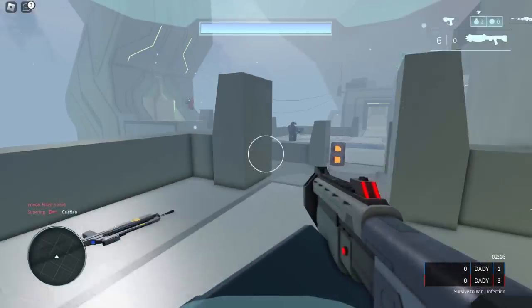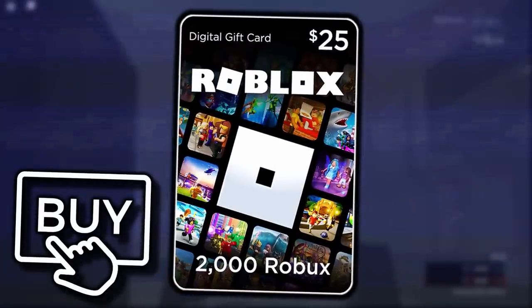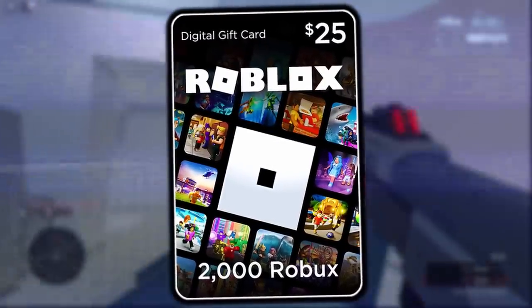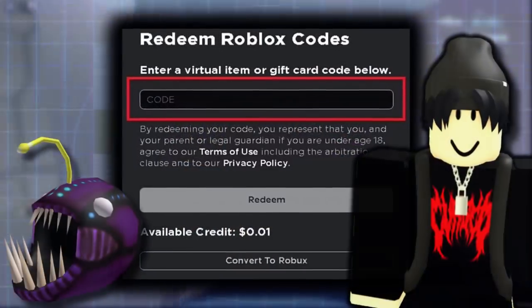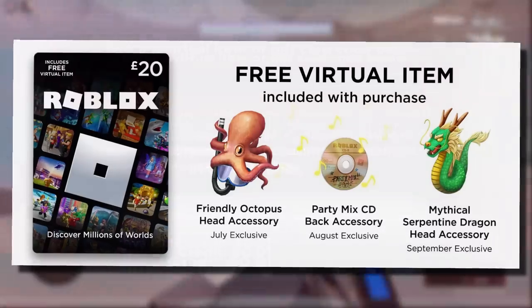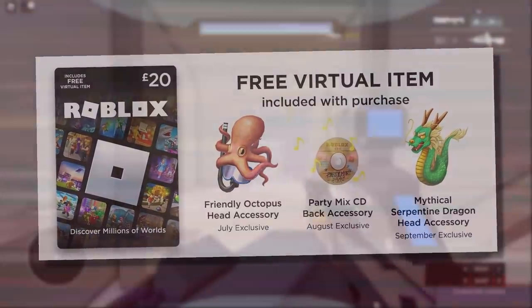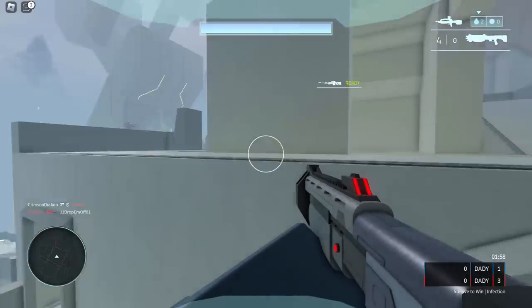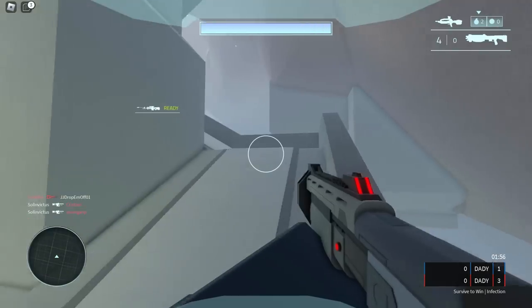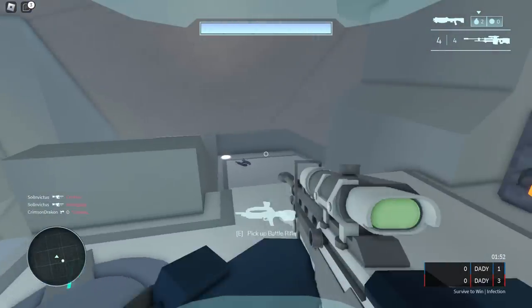I'm sure you all know about Roblox gift cards by now and how they work, but if you don't: basically if you decide to buy one online or even a physical card from a store, once you redeem the code it will come with a free avatar accessory. It could literally be anything — they change every month. They're normally very generic accessories, either based off random non-copyrighted stuff, or they could be based off Roblox games, the Roblox logo, or something about Roblox's history.